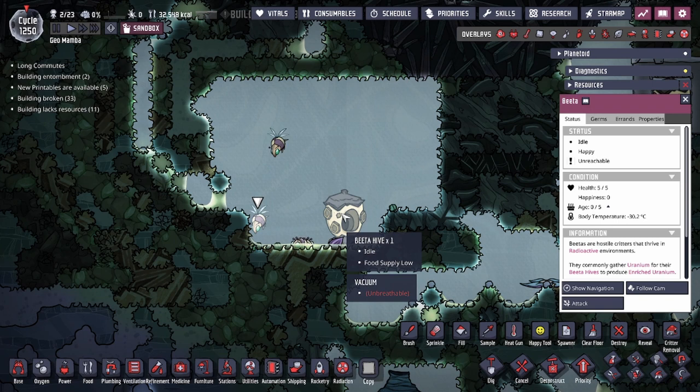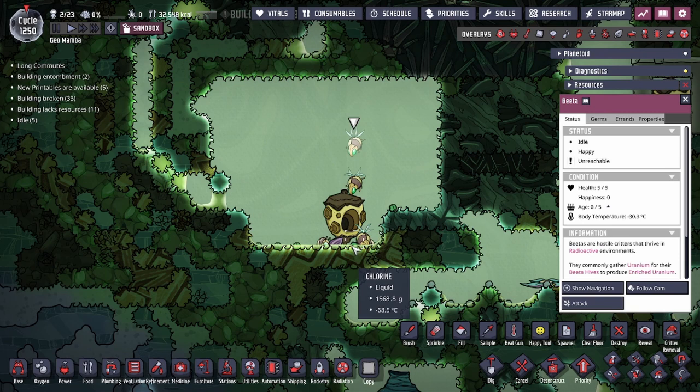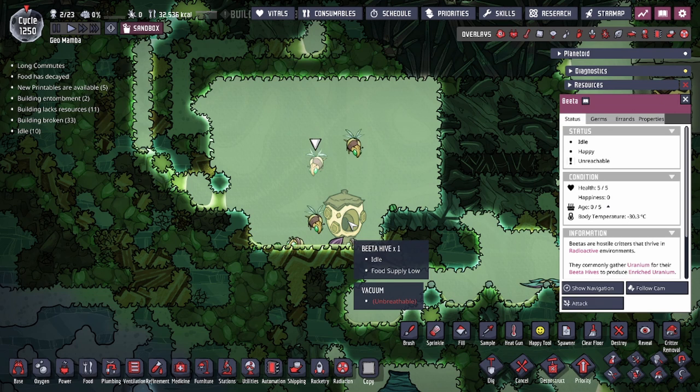It's always better to have the beta hives process uranium ore in every case. You can also, if you have already mined uranium, drop it off and the betas will just pick it up from the ground and deliver it to the hives. That means if you have a little bit of uranium from, say, a radioactive crust or from a point of interest like Draco, you can just drop it off here for the beta hive to process.